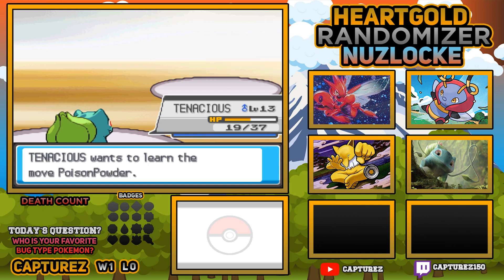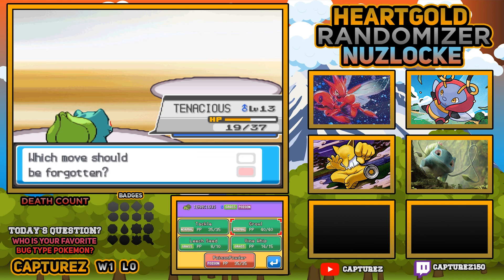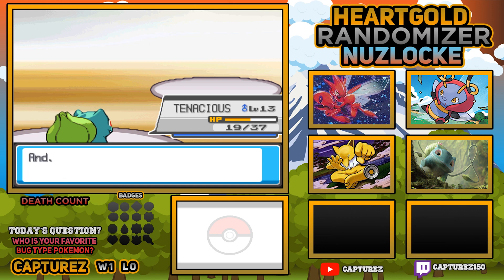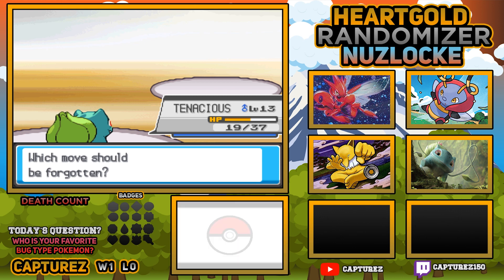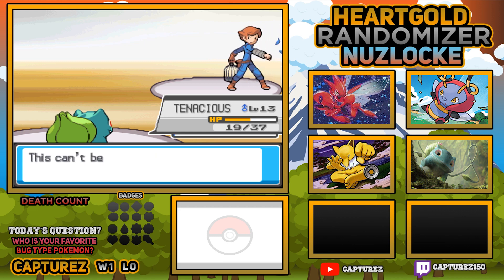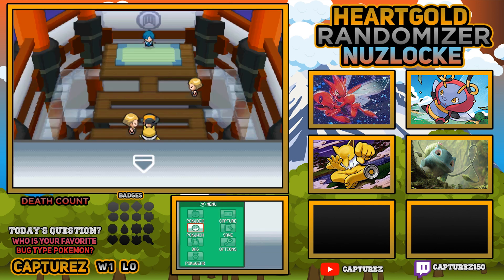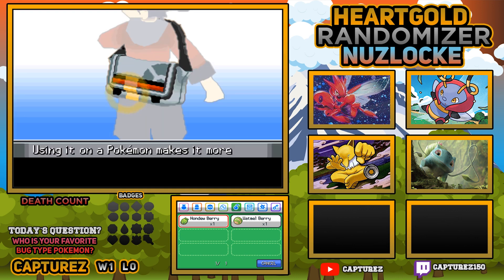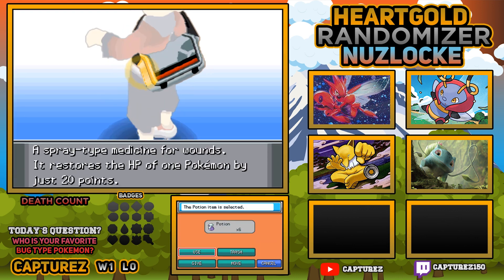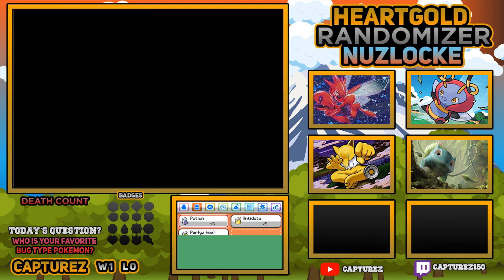Tenacious wants to learn Poison Powder - we will forget Growl for Poison Powder. Actually, looking at this: Sleep Powder has 75 accuracy. Sleep Powder will obviously come in much more clutch for trying to catch Pokemon, so I'm going to get rid of Poison Powder even though we just learned it. Now we've got Scizor with False Swipe and Tenacious that can put another Pokemon to sleep too - so we've got some good chances of being able to actually catch Pokemon now, as long as it's not a Fire-type.